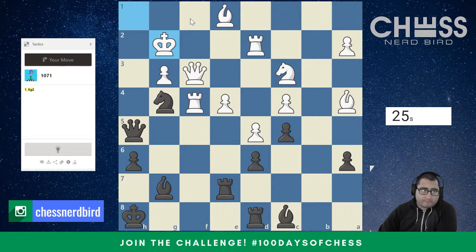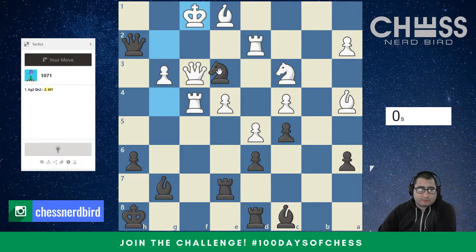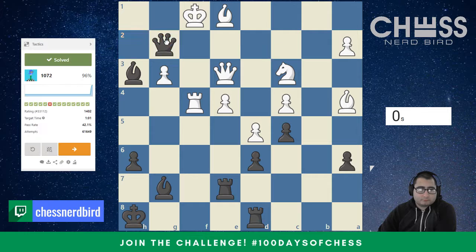Queen H2 check, king F1, and bishop H3. Wait — I can't do bishop H3 yet. Queen H2, king F1, knight E3. Queen takes E3, only move, and then bishop H3 check. Rook blocks, and then queen takes — that'll be checkmate. This looks like it will be the last puzzle. There we go. Alright, finished on a good note.